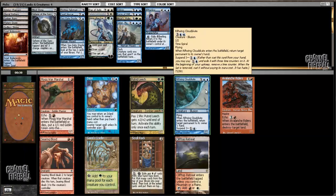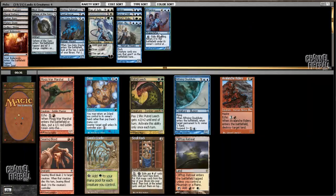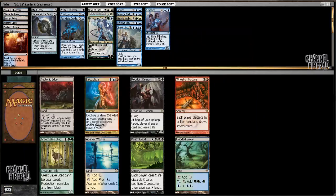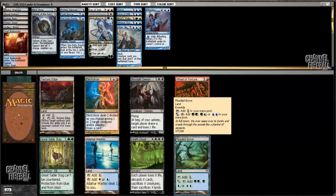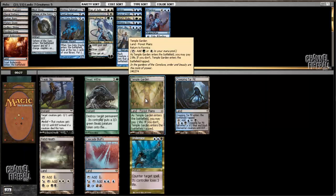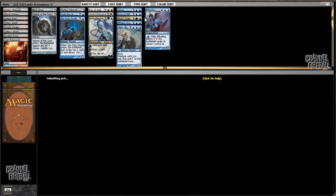Daze and Riftwing Cloudskate are both pretty good. I'm going to go with Riftwing Cloudskate here. I don't have to play green - I would like to - and perfect, I'm able to pick up Flooded Grove here to make that a little more of a reality. Now I have Flooded Grove and Sphere of the Suns, which is pretty well on track. And now I have Temple Garden. I'll be playing Bant here.